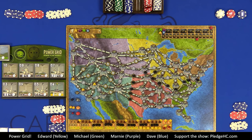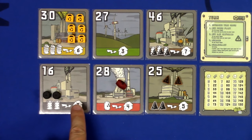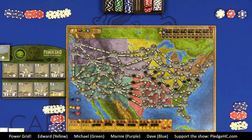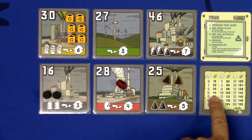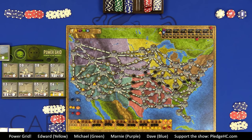In Power Grid, each player represents an electric company seeking to provide power to the most cities. Players invest their initial $50 into three things: power plants, raw materials consumed by those plants, and generators placed in cities as part of their network. Players earn money each round based on cities serviced. The game ends when someone has 17 cities; the player powering the most cities that round wins. Ties are broken by cash on hand.